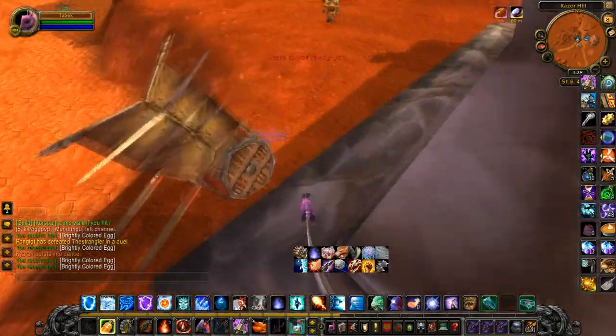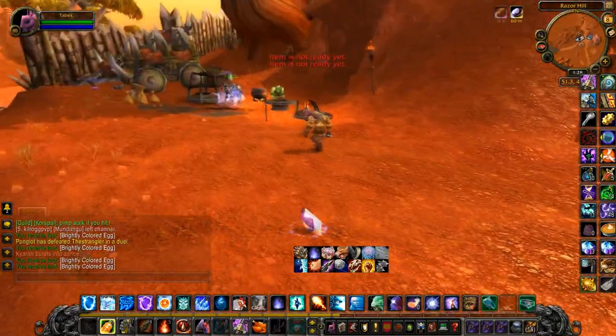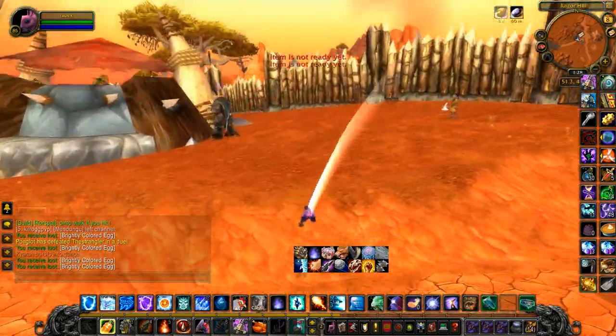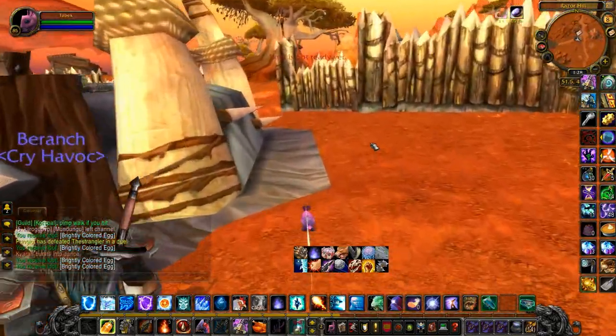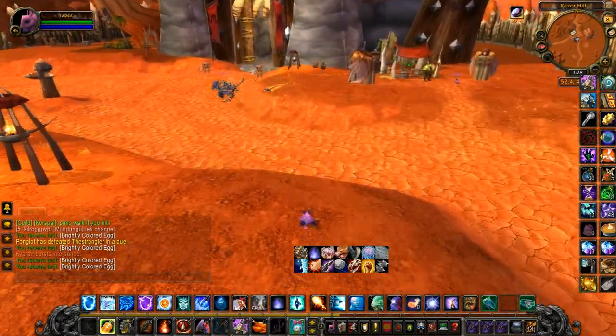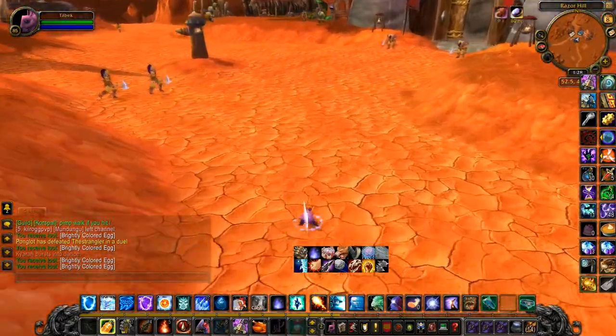Another advantage of using the bunny and buff technique: you actually kind of look like an egg, so when you're racing other people, sometimes they'll try to click you before they click the egg, and that could give you the time you need to actually get it. The total grind time is probably going to be about 2-3 hours.